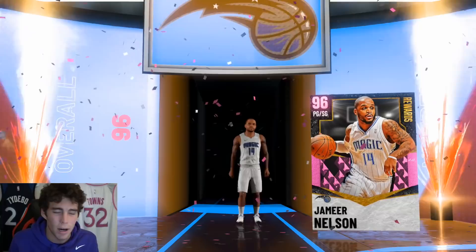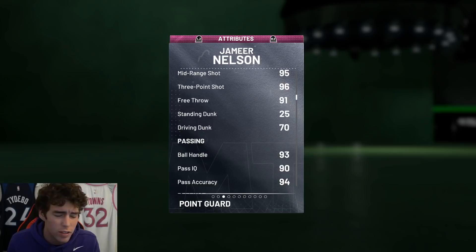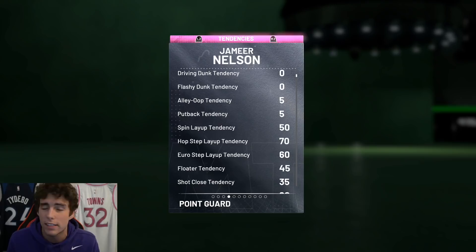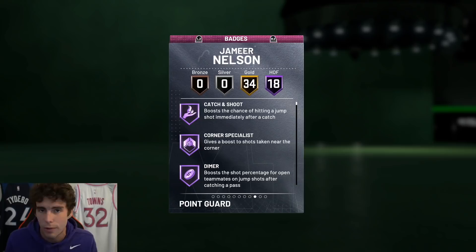Looking at Pink Diamond Jameer Nelson: six feet tall, that's the one thing that is a little worrisome to me. 96 three-ball, he has a 70 driving dunk but with his tendency I don't think he can even dunk. 93 ball handle, 92 steal, 92 perimeter defense, 95 speed with 95 acceleration, and 94 lateral quickness. Tendency-wise is the zero driving dunk tendency. The defensive tendencies are pretty mediocre all the way around.